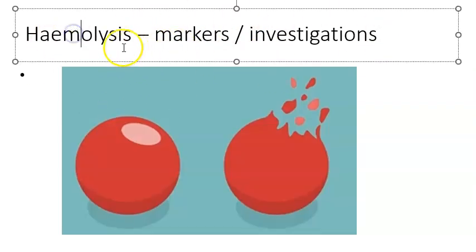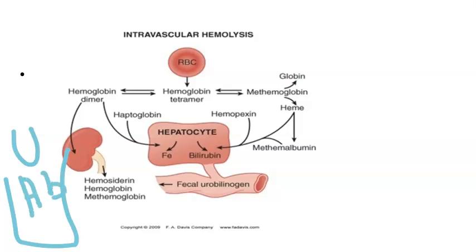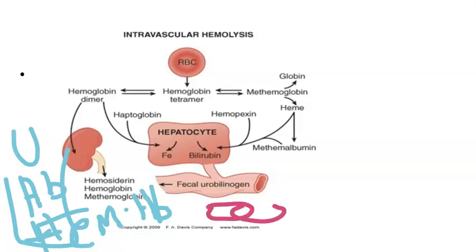Let's revise this. If a person has hemolysis, what will you detect in the urine? In the urine you will have urinary urobilinogen, hemoglobin, and hemosiderin, which is the iron-containing compound. Fecal urobilinogen is also mentioned but is not checked as frequently. Haptoglobin will be less.